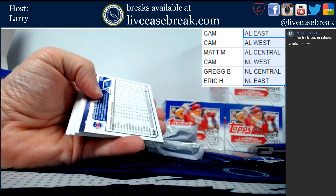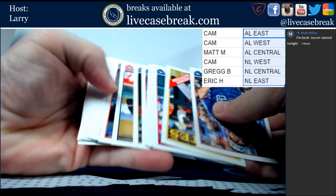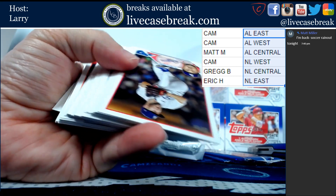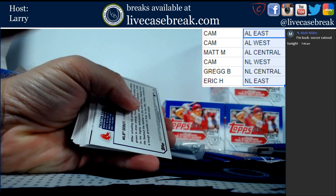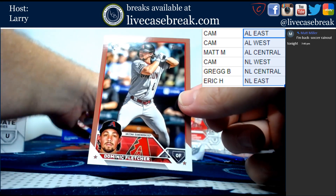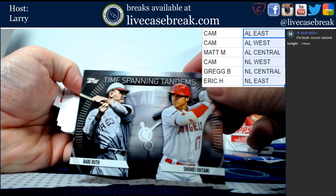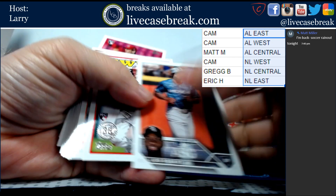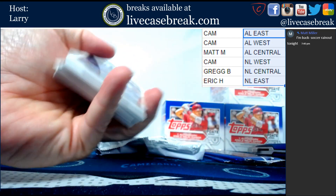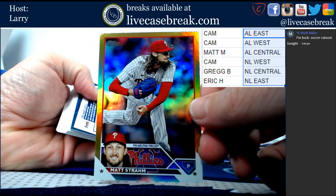Sean Bouchard. This is Christian Pache for the Phillies out of 2023. And Jordan Walker Action Stars. We've got gold foil board Tristan Casas. Out of 50, Dominic Fletcher pink. Time-spanning Tandems, Ruth and Ohtani - cool card. This is Matt Strom for the Phillies gold foil.